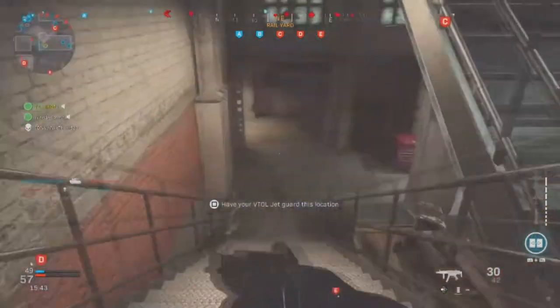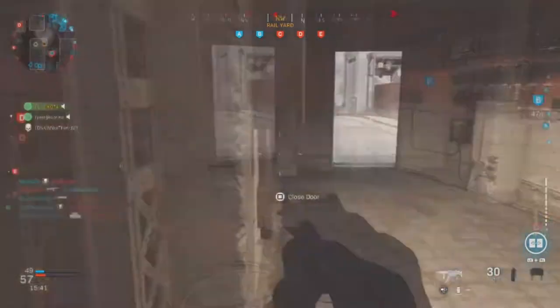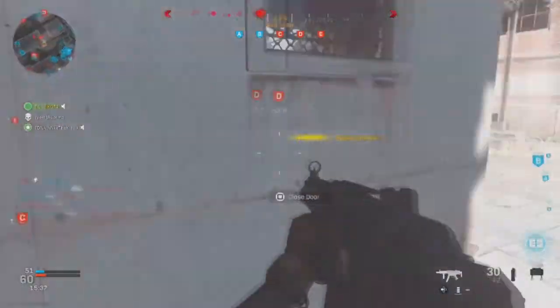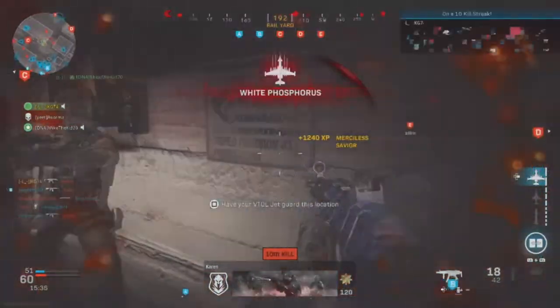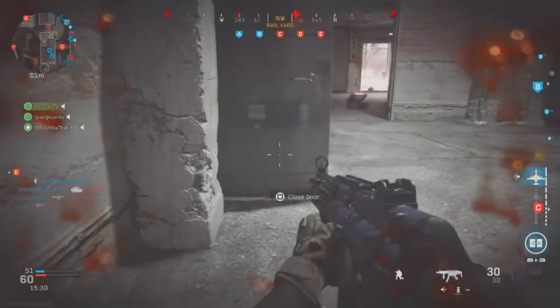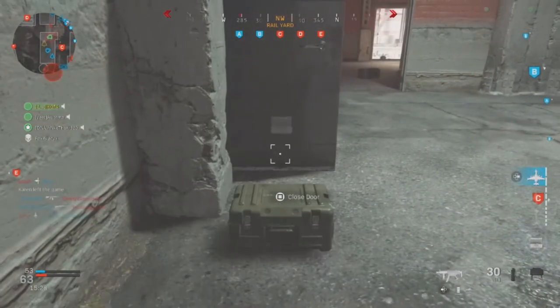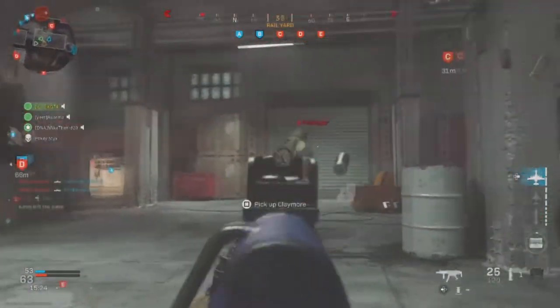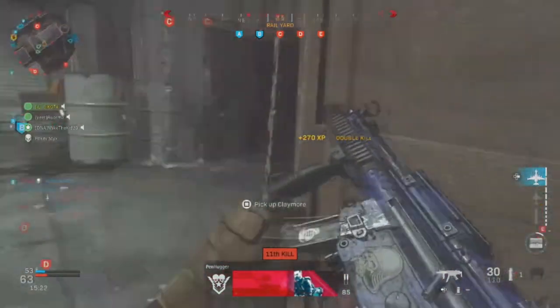Luckily, I can show you guys how fast it can react. In this gameplay right here in the background, I managed to go 19 kills in a row. Around 3 of those kills were with Claymores and the rest with killstreaks. But you'll see a few confrontations where I'm almost dying and I still managed to punch them in the face — I still managed to kill them right away before they even kill me. A lot of those moments are that quick.